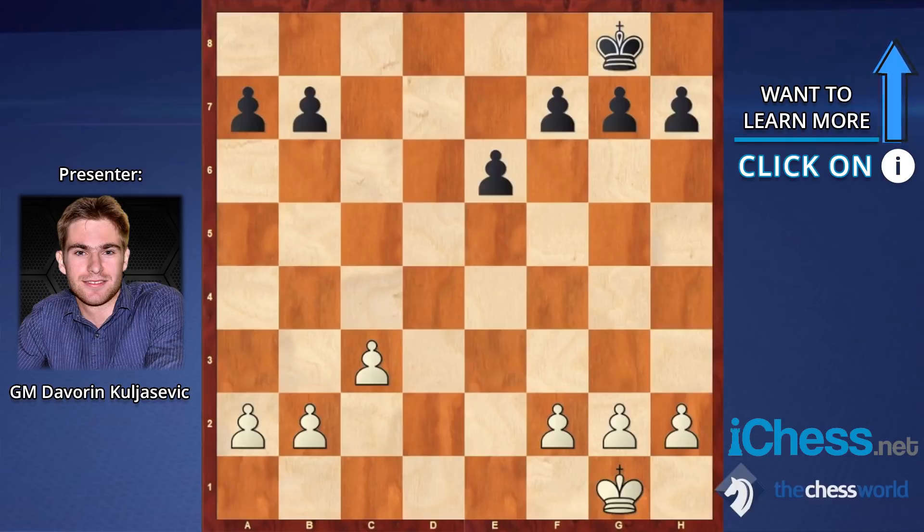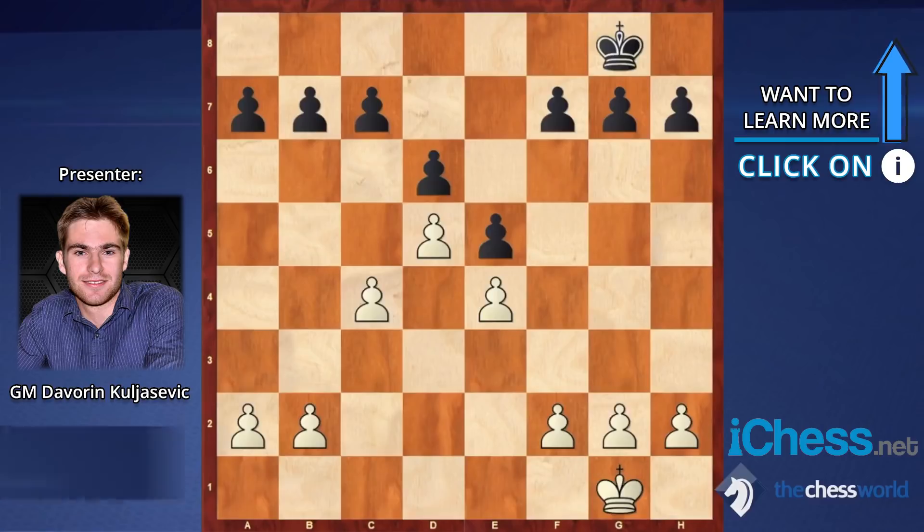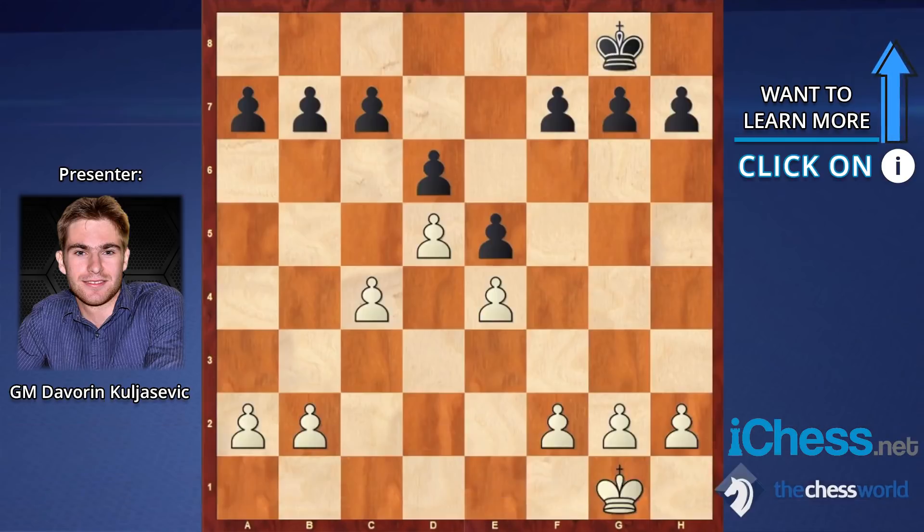Now let's move on to closed center pawn structures. The basic one we already saw in the introduction is the E4-D5 pawn wedge. There may also be pawns on C4 and C5 with various exchanges, but we focus on these central pawns. White has a spatial advantage and his plan is usually to advance on the queenside, while black's plan is to either stop this expansion or simultaneously attack on the other side of the board with G6 and F5. We will see several examples of how to play these types of positions.